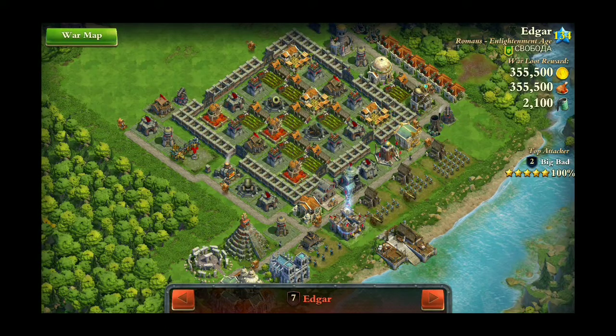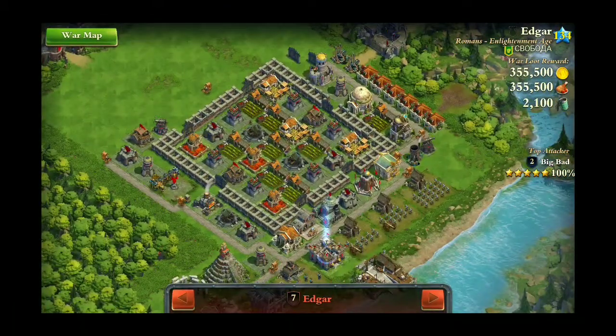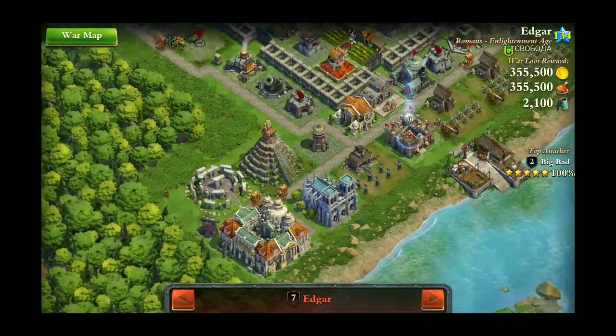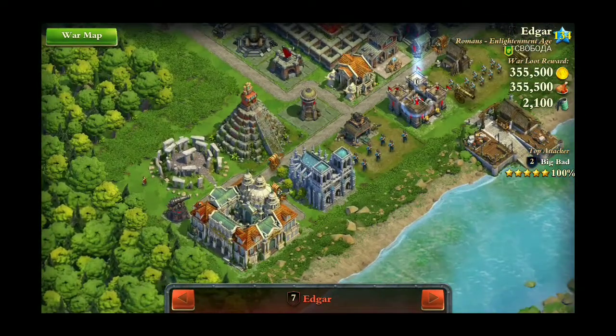Hey everybody, got another war base video. So this base has one thing that's pretty unique, one thing that you might encounter once in a while. On this base they put their town center on the edge. It's pretty rare that you find that, but every once in a while you'll get one that's either on the edge inside the walls, or maybe on the edge outside the walls like this one is.